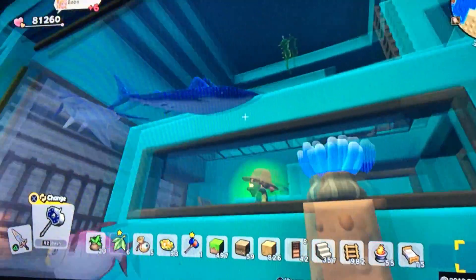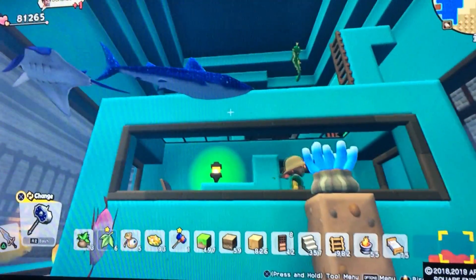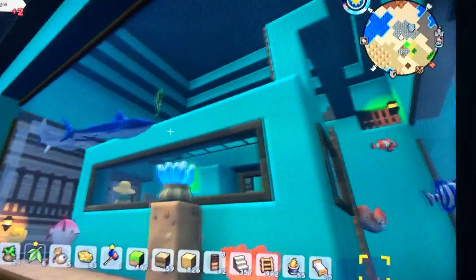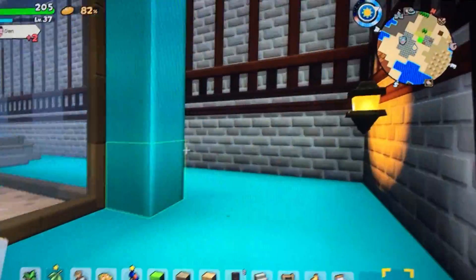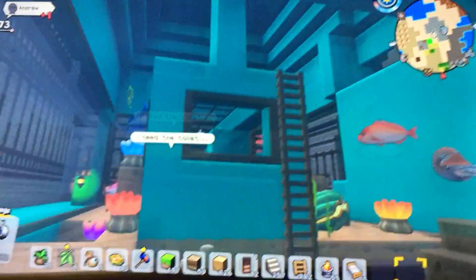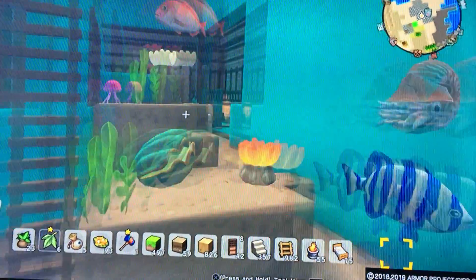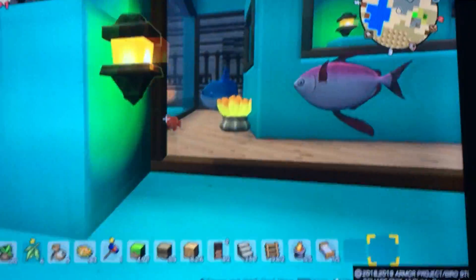Looks like my whale shark is stuck again. Ugh, it's just not enough space for him. Oh well. I'll make sure not to put a big, huge building in the middle of the aquarium next time, so that he has more space to swim around. Down here, you can see the angler fish a whole lot easier. That's really cool. Alright, let's move on.